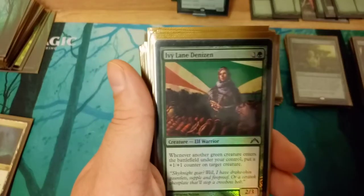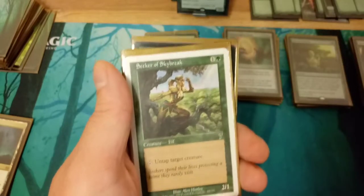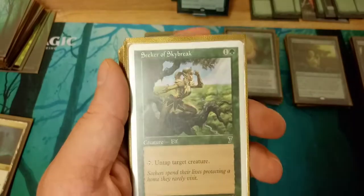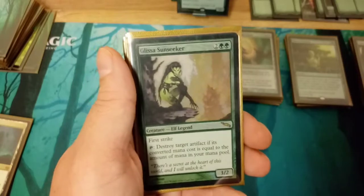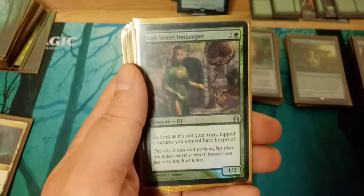Ivy Lane Denizen to double the amount of counters you can put on Marwin. The main goal of this deck is to untap and tap Marwin as much as possible to generate as much mana as quickly as possible. Glissa to destroy pesky artifacts, and Viridian Joiner as just another mana dork.